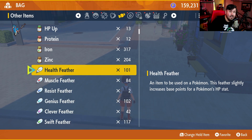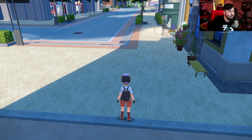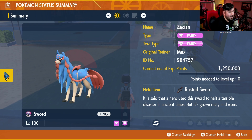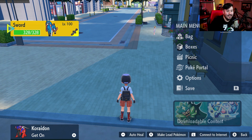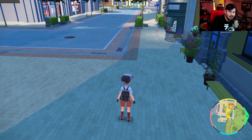After that, dump everything else you have into HP with Health Feathers. And that's it — Zacian is pretty well ready to go at this point. If we check our summary, we can see that right now we are Fairy type with a Fairy Tera typing — we're going to change that. Our held item is the Rusted Sword, we're level 100, we have max EVs in physical attack and special defense, and our ability is Intrepid Sword. Now it's time to go see our favorite person and do some IV training.